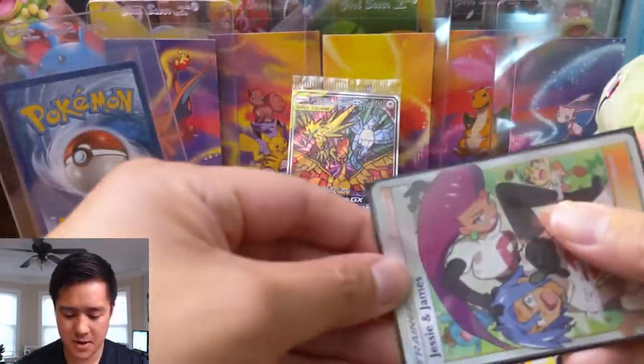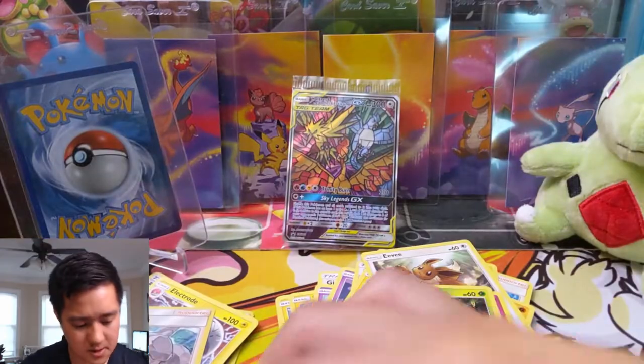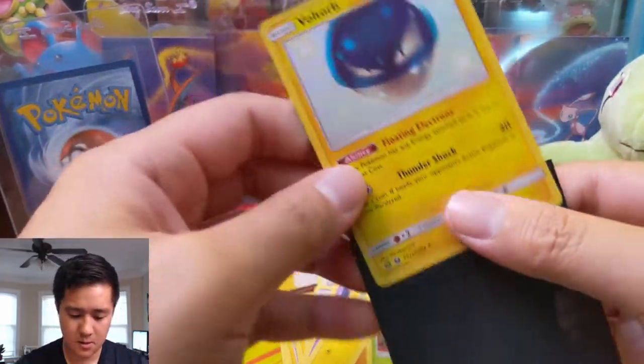Jesse and James gets the double sleeve treatment, and we'll grab a single sleeve for you, Voltorb. Always looks angry.